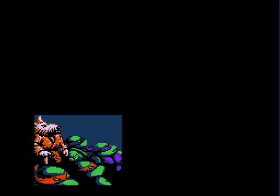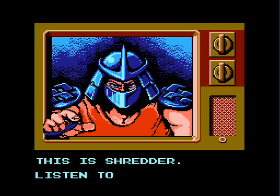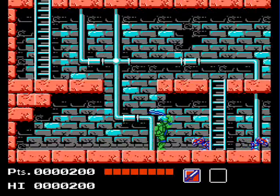The storyline is pretty simple — the game's main antagonist, Shredder, has kidnapped news reporter and companion of the Turtles, April O'Neil, and of course it's up to the Turtles to rescue her. The kidnapping plot may not be exactly original, but it branches out as each stage will advance the story a bit more.